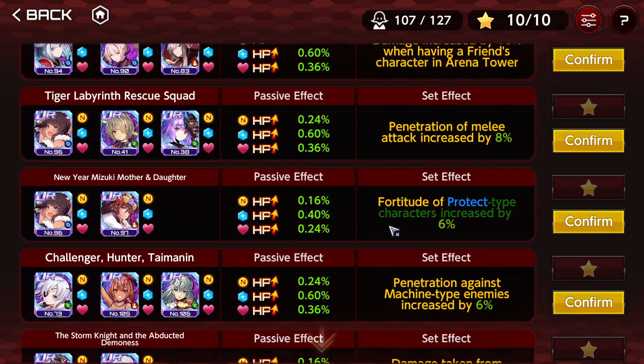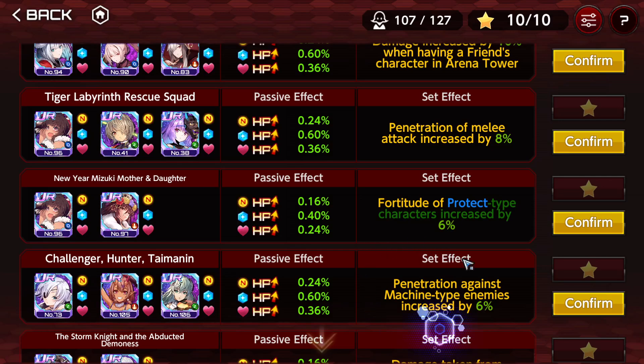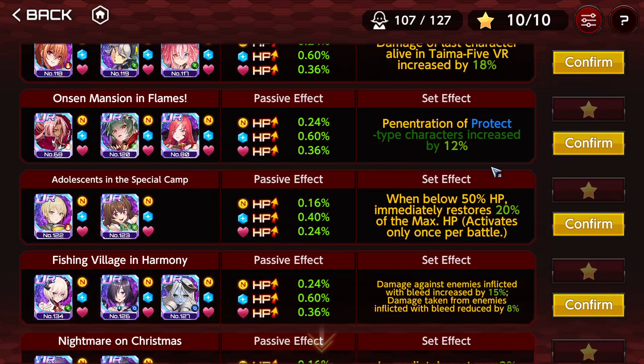Do we have other fortitude of protective characters? No. Penetration of protective characters - this is actually not that bad, I could go for this one. Do I need that penetration? Not in this step. I'm on step 58; if I was higher I would probably use this one. But I don't think that most people are going to have this - it's a character release limited supporter.